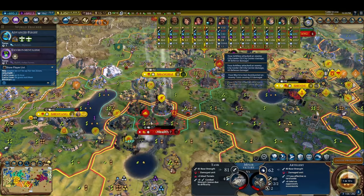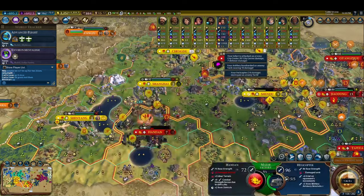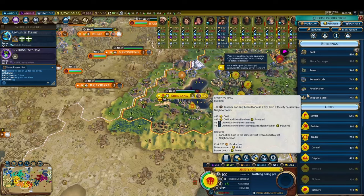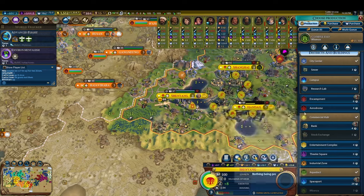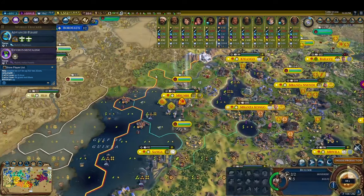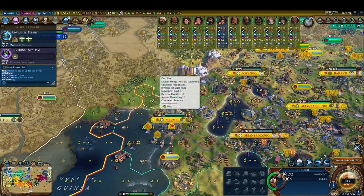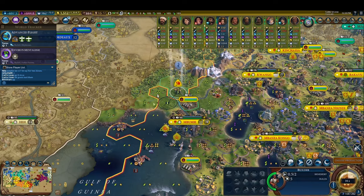Now we fully commit to trying to win culture victory in earnest. We grab the capitalism civic to unlock shopping malls, which are heavily buffed by the Better Balance Game mod to provide a substantial 20 tourism each. We take advantage of the cheaper, more powerful neighborhoods we have access to on account of playing the Congolese civilization, and build shopping malls in as many cities as possible. In cities with low production, we simply buy these shopping malls using the gold we got from pillaging China. We rush for the computers technology and the environmentalism civic, both of which grant plus 50% tourism to our entire empire each. Grabbing these two will double our tourism, so it's critical that we rush for both of them right away.